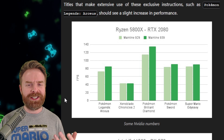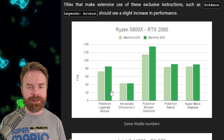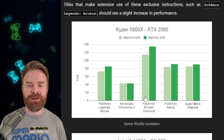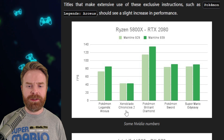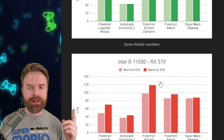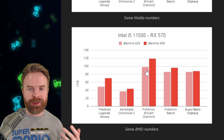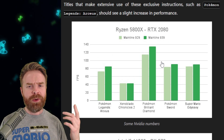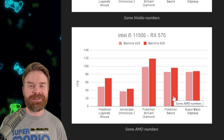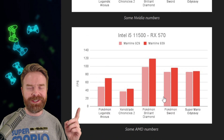As for performance, the Yuzu team was able to make some optimizations that seem to have helped things across the board. The light green is before and the dark green is after, using an AMD Ryzen CPU with an Nvidia GPU. Pretty much everything is up except for Xenoblade Chronicles 2. Interestingly, if we look at performance between the RTX 2080 and the RX 570, I would argue they are comparable. Pokemon Sword is actually running better on the RX 570, so AMD users are not completely left in the dust here.